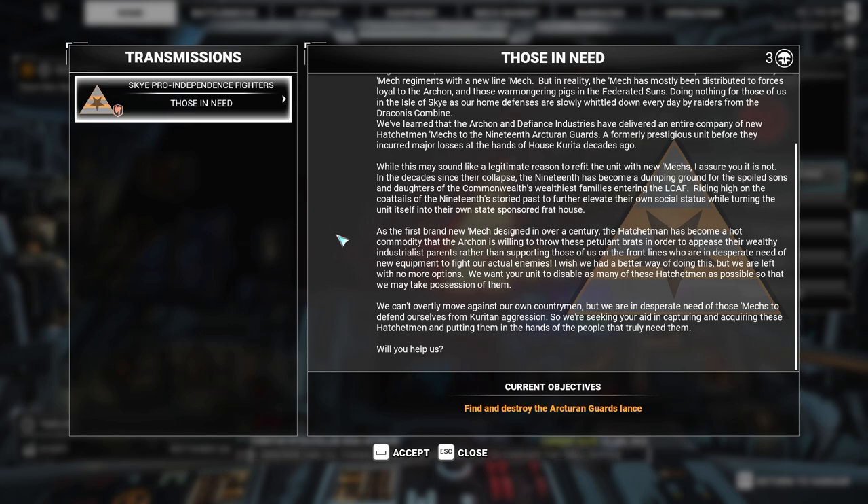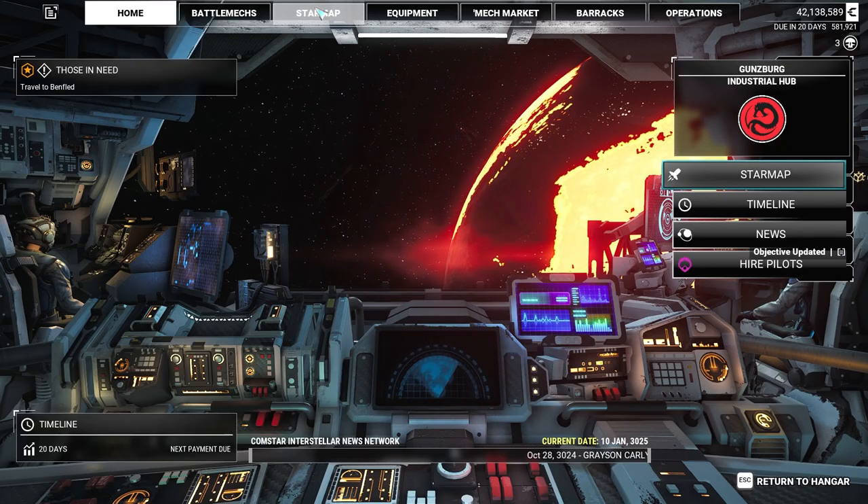'We've learned that the archon and Defiance Industries have delivered an entire company of new Hatchetman mechs to the 19th Arcturian Guards - a formerly prestigious unit that has become a dumping ground for the spoiled sons and daughters of the Commonwealth's wealthiest families. The Hatchetman has become a hot commodity that the archon throws at petulant brats to appease their wealthy parents rather than supporting those of us on the front lines.' Sure, I'll help you - if I get some new stuff.